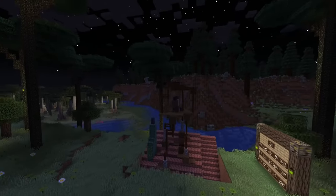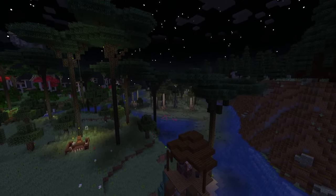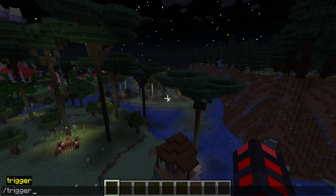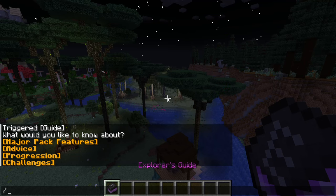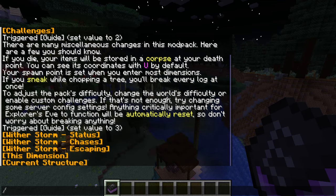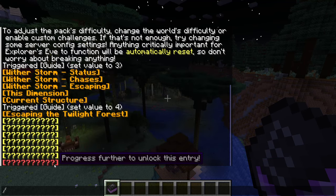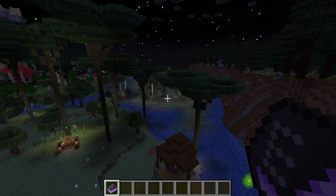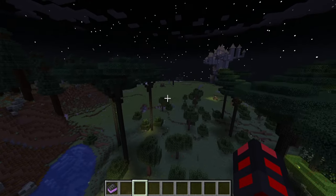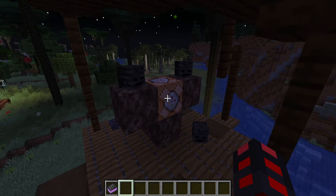Once you boot up the mod, you'll be in the Twilight Forest, where the majority of the first part of the modpack takes place. Get used to this place, since you're going to have to be dealing with the Witherstorm in here. With those basics out of the way, it's time to figure out how to progress. If you're stuck and there's something you don't want spoiled, there's a nice little guide provided to you with major pack features, basic advice, current structure info, and progression entries. This video will only be covering Escaping the Twilight Forest.